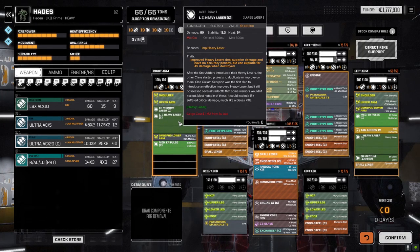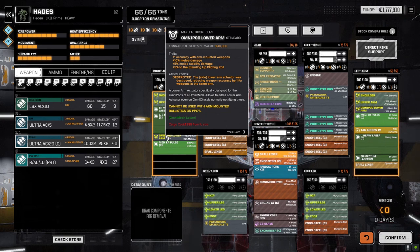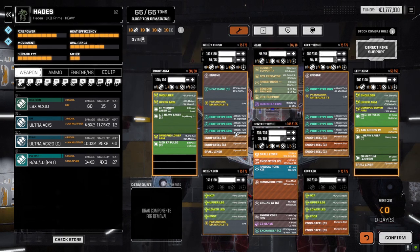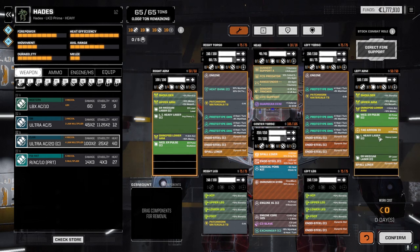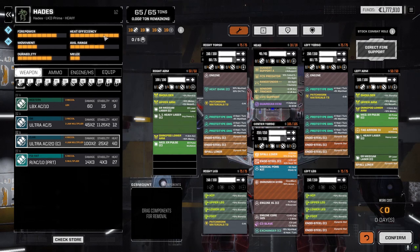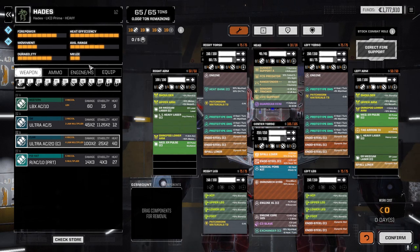I put in the large improved heavy laser, balanced both sides out, so each side has got a large improved heavy, ER medium, and ER pulse. I put in the omni pod lower on this side, and was actually able to add another prototype double heat sink. I had to pull off a little bit of back armor in the CT, but that's okay. The TAG's still in there, so our heat efficiency is pretty good. We've got a couple of big heavy lasers now for some heavy damage at 600 meter range.